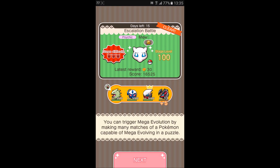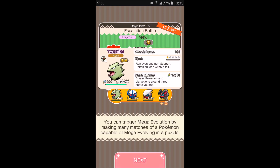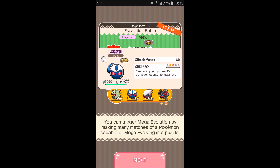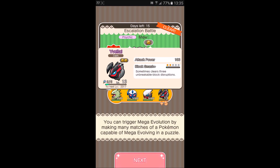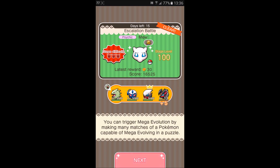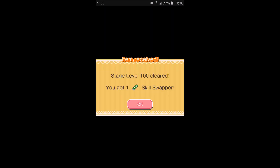As a recap on the team used to beat level 100 Artemis: I used Tyranitar for the Mega and the Eject, Absol for the Mind Zap at skill level 3, Darkrai for the Sleep Charm at skill level 4, and Ebitol for the Block Smash Plus at skill level 2. Awesome — we got a skill swapper as the reward. Very nice.